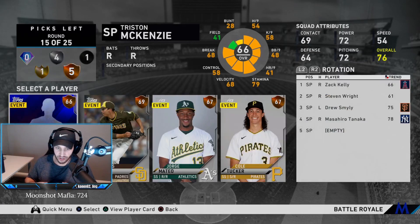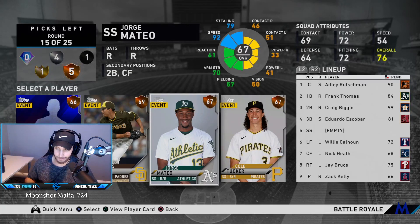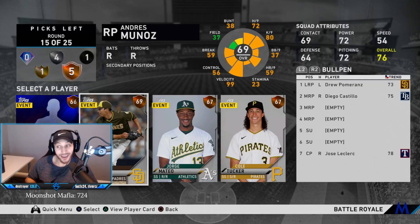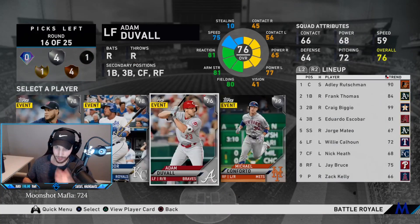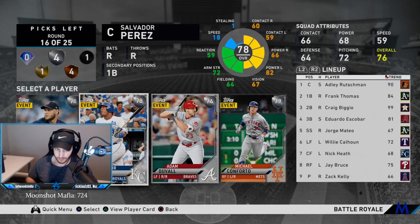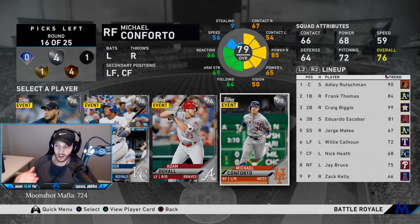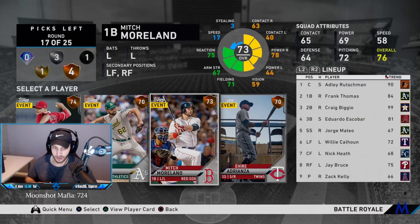We have two solid starters now. We also see Cole Tucker with 92 speed — I can use him as a pinch runner off the bench. Looking at the next round: Aguardo Rodriguez, Sao Perez, Duval, and Conforto. We do need another outfielder, and Conforto is the move here — another lefty bat with 85 power and a great swing. He's a good card. Let's go Conforto.